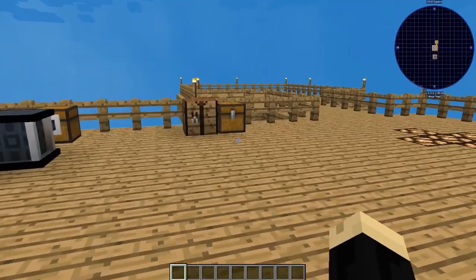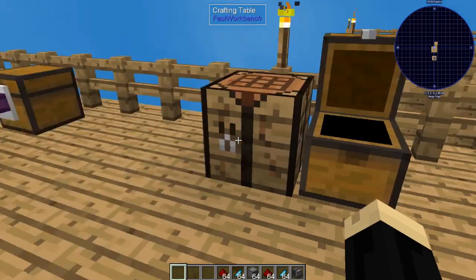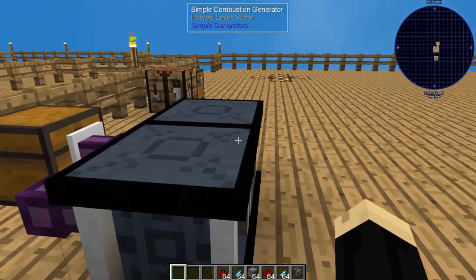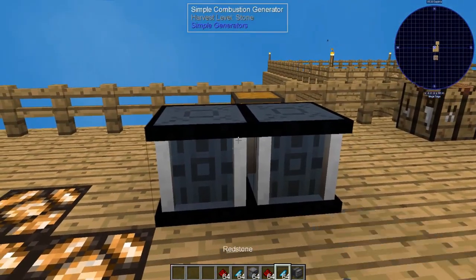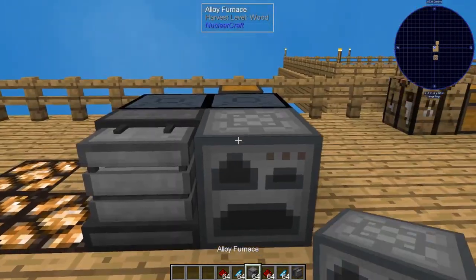Now we're going to go ahead and grab both of those and the components we need to make our stuff. Both of these machines are going to need an RF power source. For this tutorial, I'm just using a very simple combustion generator, but any type of RF source should work. So we're going to start by putting down our metallurgic infuser and an alloy furnace.